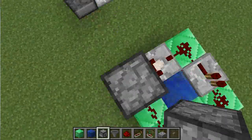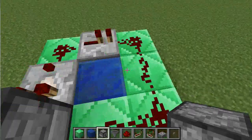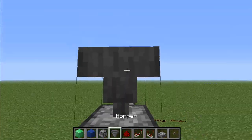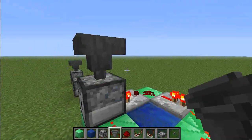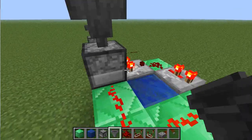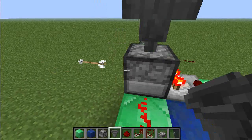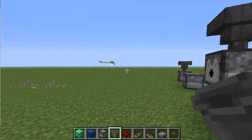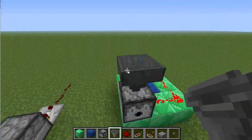Once an egg comes in through the top, the comparator will check that, send a signal around, and cause it to fire. Let's take a hopper, place it on top, and fill it with arrows. It fires so rapidly that it will always take one at a time, which will cause this thing to trigger. If there's a delay on it, it'll be too slow and it can cause it to get stuck. But basically this is for the fastest results — that's the setup you're going to want.